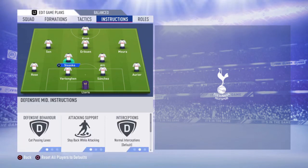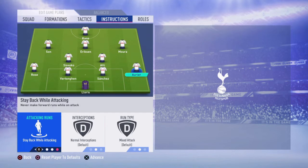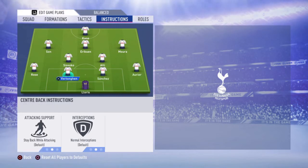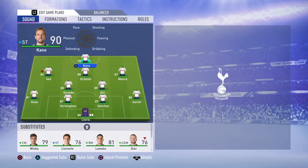The reason I do this is because the CDMs will tend to go too far forward and leave a lot of gaps. With these custom instructions they will stay back as much as possible and prevent counter-attacks from your opponent. At your left back go with 'stay back while attacking,' and at your right back too. If you go with 'join the attack' or 'balanced attack' they'll make stupid runs forward and you'll get countered easily because they leave gaps behind. Don't touch your center backs. Quick recap: 4-2-3-1, 'get in behind' for Harry Kane, 'stay forward' for Eriksen, 'stay back while attacking,' 'cut passing lanes,' and 'cover center' for Sissoko and Dele Alli, and 'stay back while attacking' for Aurier and Danny Rose.